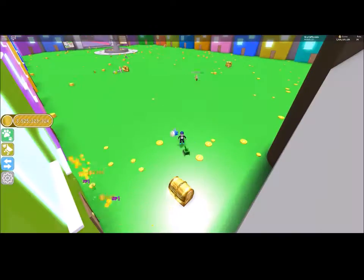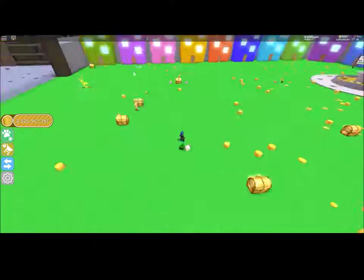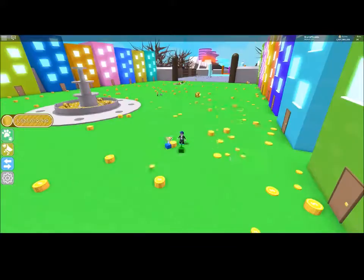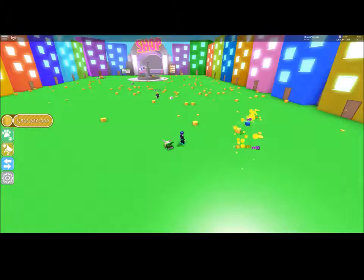I try my hardest not to take something that someone is already working on. Sorry if I accidentally snag something from you. For every item collected, another will fall from the sky to replace it, and it could be anything — coins, stacks, or chests.